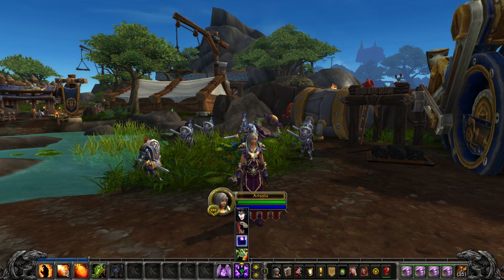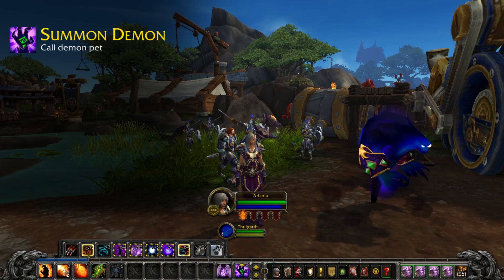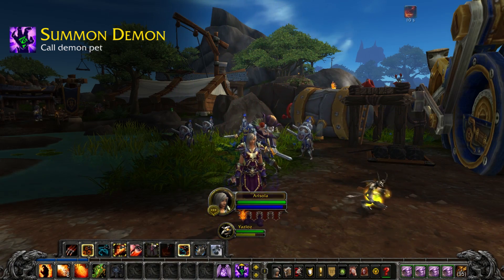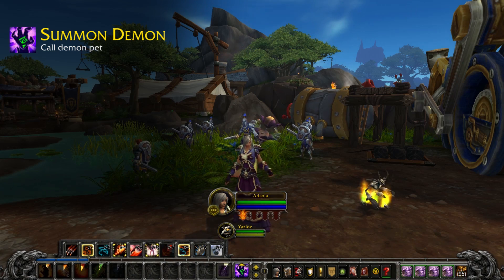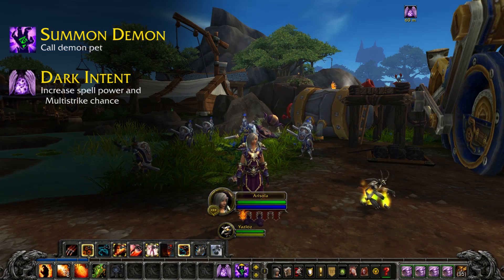Before you start fighting, make sure you have one of your demon pets active. If you're by yourself, the Voidwalker makes a good tank. In a group, the Imp is probably your best bet for now. You should also cast Dark Intent, which gives you a substantial increase to your spell power and multi-strike chance.